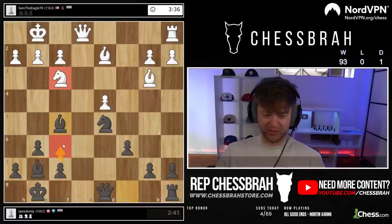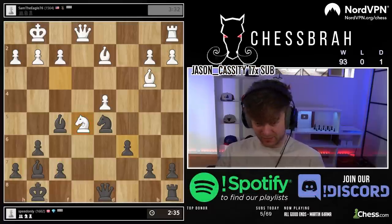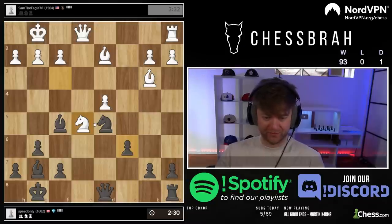This knight will be — in the same way that I tend to play c3 as White when Black has a knight on c6 — by the same token, something like f6 to take away the squares that this knight might want to utilize. Same concept applies here. Where is this knight jumping to? That's what I want to know.